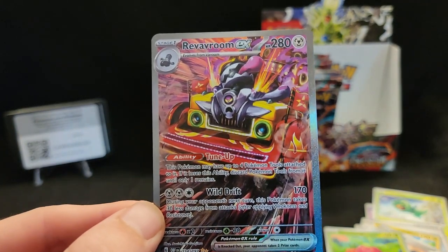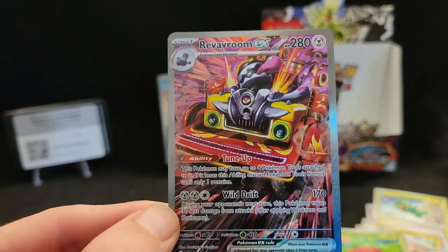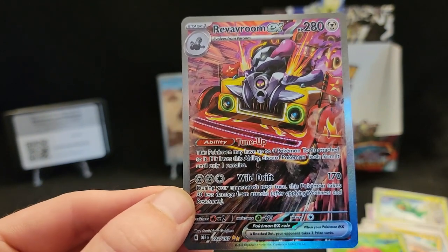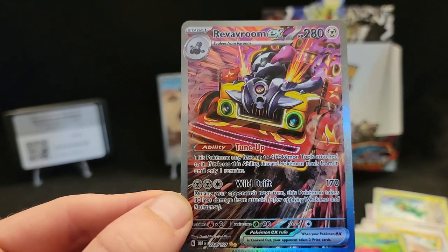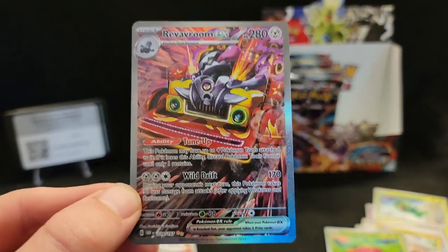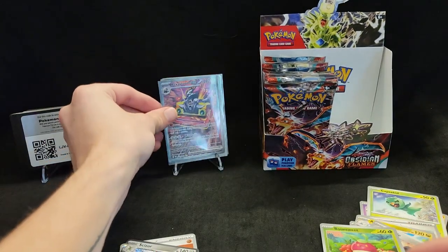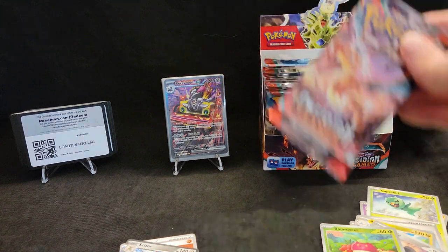I really love the colors on the secret rares. Charizard would be the top, this would be my second — but now that I've gotten three of them I'm kind of like, well, it's starting to fall to third in my list because I want the Gholdengo and the Charizard. That is our special illustration rare for the box.